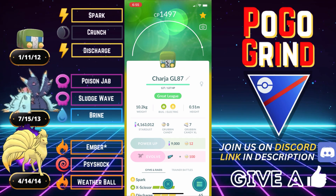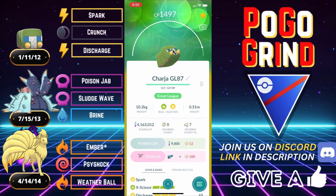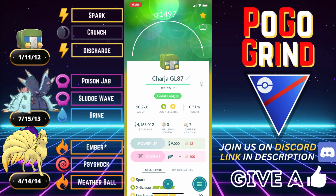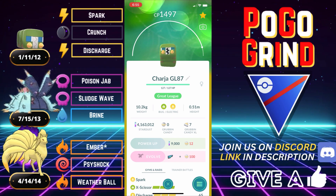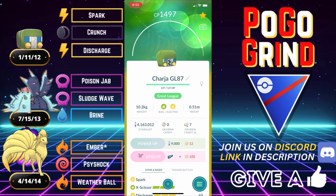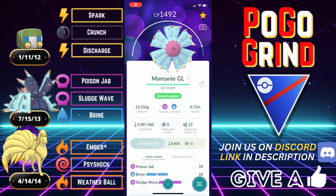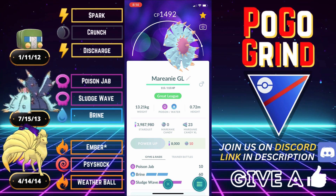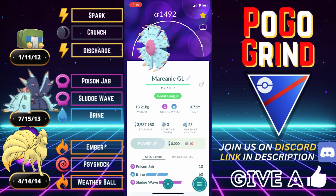Holy smokes, guys. I wanted to bring out a team and start this thing off with a very strong team that can handle the ever so powerful Toxapex Trevenant Core. We landed on Charjabug. We will be leading with Charjabug as it has solid play on just about everything in the lead. And also on this team, speaking of Toxapex, we are running it on the safe swap with this sort of anti-meta counterteam.